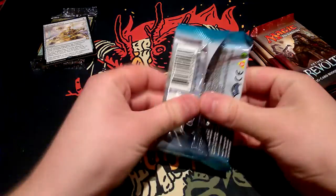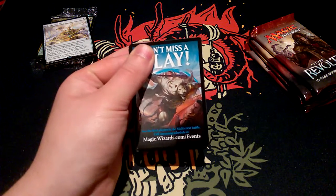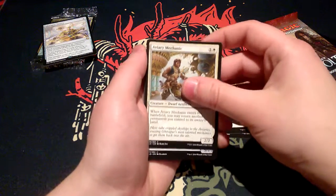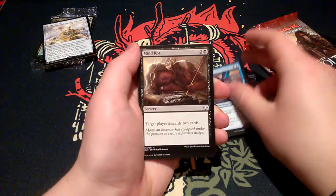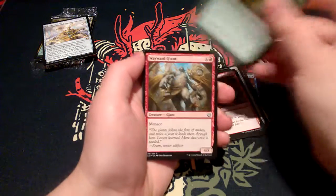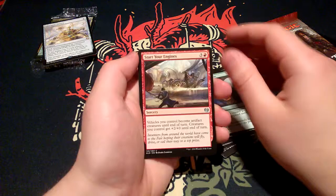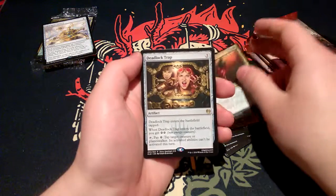Onto the next Kaladesh pack. First card: Dramatic Reversal, Foundry's Creature, Aviary Mechanic, Accomplished Automaton, Aether Theorist, Mind Rot, Demolish, Hunt the Weak, Wayward Giant, Cujar Seed Sculptor, Blossoming Defense, Start Your Engines, Hazardous Conditions. And the rare is Deadlock Trap.